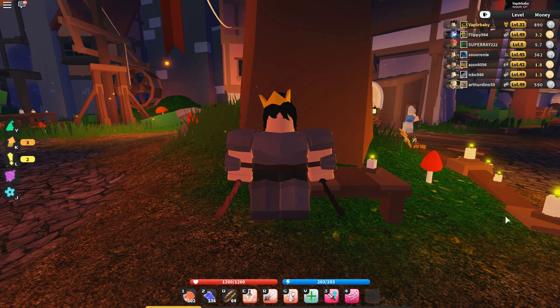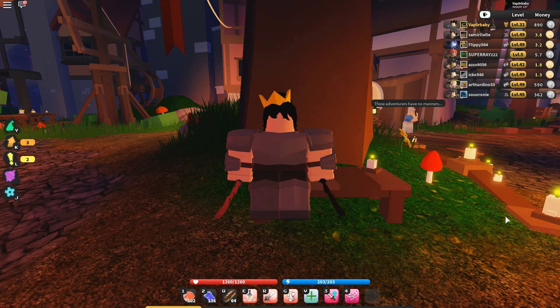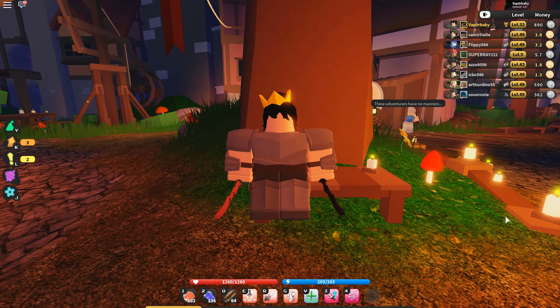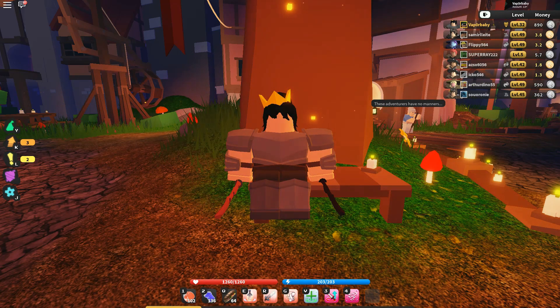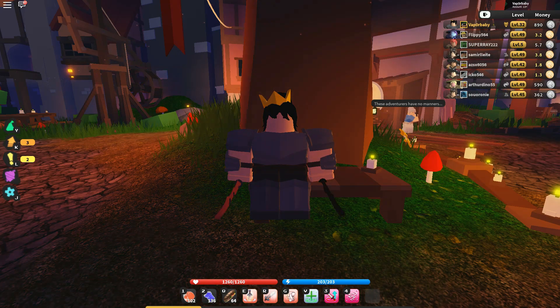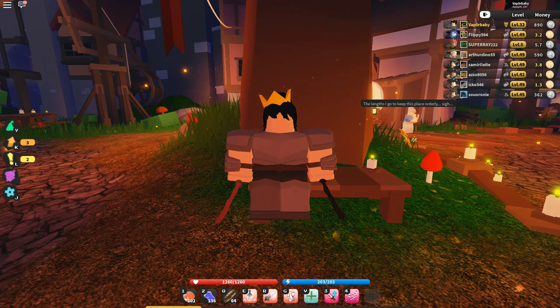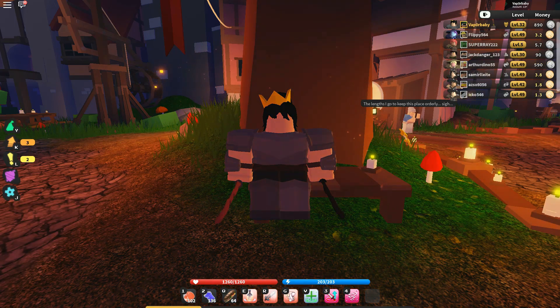So like I said, there are three classes, and each of those classes has three subclasses you can pick from. With the mage, we have warlock, cleric, and sorcerer. For the warrior, we have knight, berserker, and paladin. For the rogue, we have trickster, assassin, and ranger. Each class is going to be significantly different from the others.